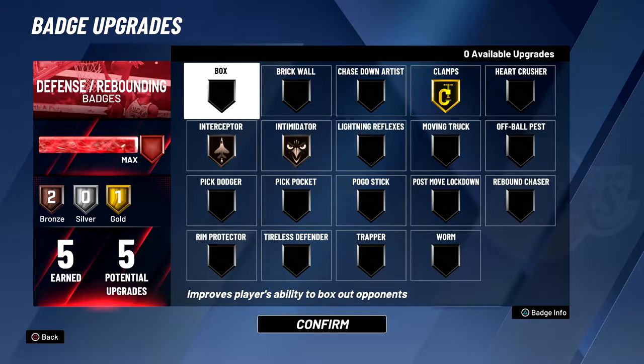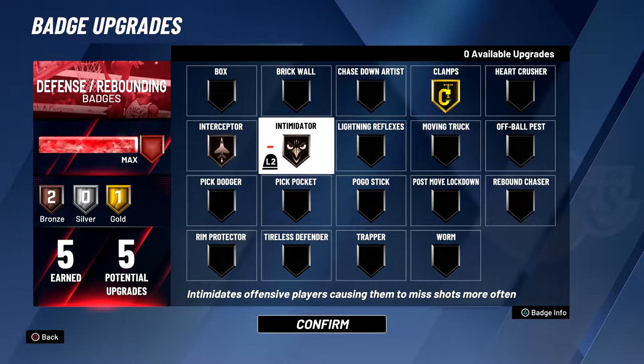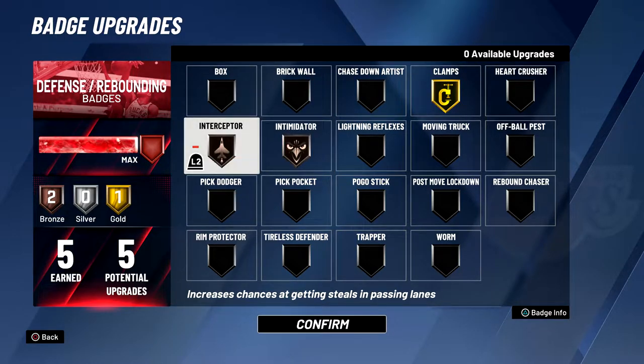Now onto the defensive badges, I'm still experimenting with them a little bit. I know I'm going to keep clamps gold always. But with the bronze badges, I have intimidator and interceptor. I might try out pick dodger, pick pocket, maybe even tireless defender because I do get pretty tired on defense. But these are my defensive badges for now.